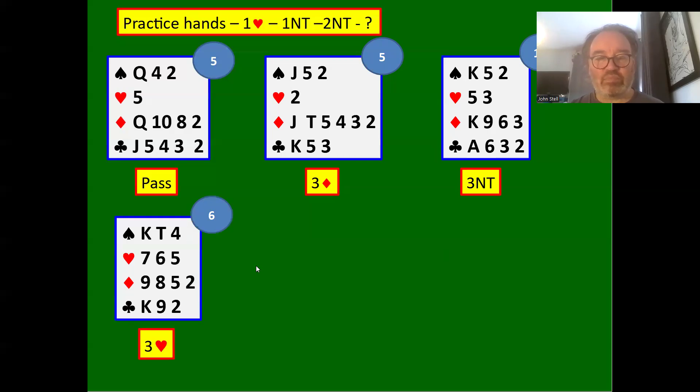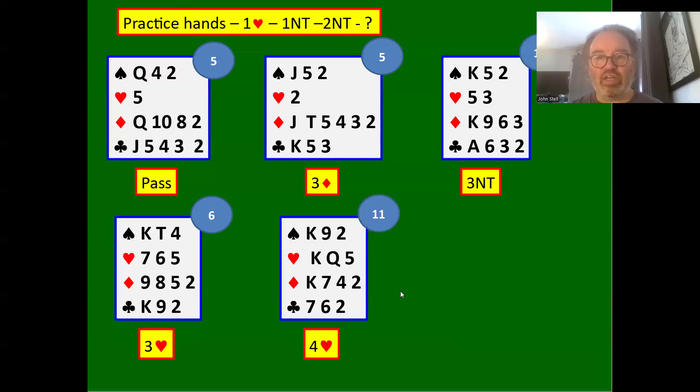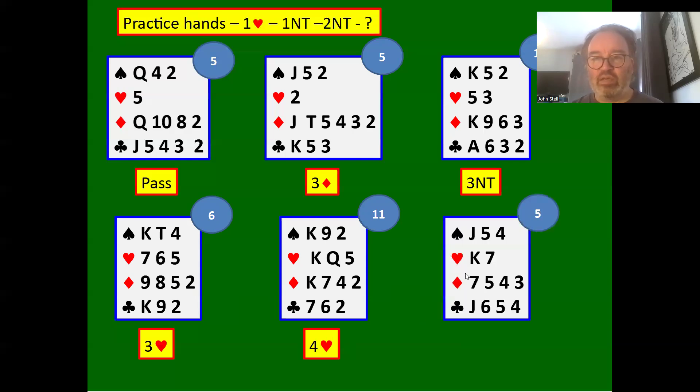With a six count we can bid three hearts — minimum, showing a five-or-six count with three hearts. With an 11 count, we jump to four hearts — we've got the hand we couldn't support hearts with originally, but now we jump from two no trumps straight to four hearts game. With a five count again, we could pass or potentially bid three hearts if we think playing in three hearts might be safer than two no trumps.